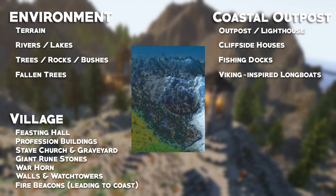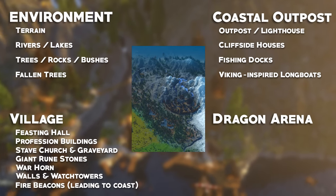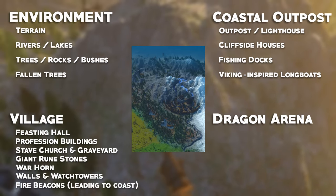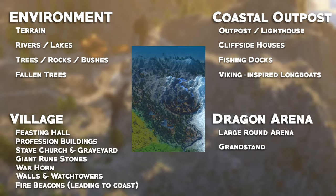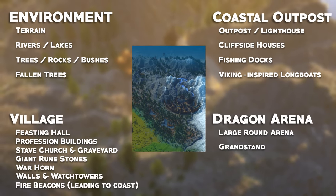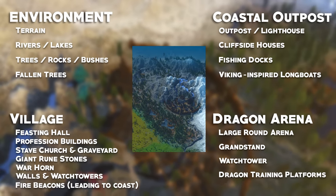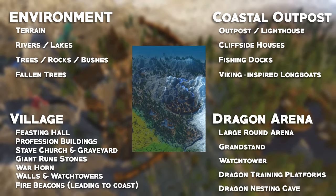Hidden deep within the mountain range is the Dragon Training Arena. This was where our Vikings trained and tamed their army of now-deceased dragons, and it's going to feature a large round arena, some grandstands from which the village folk observed training, battles, and now sporting events, a watchtower, dragon training platforms to assist the dragon tamers, and lastly, the home of the dragons — their very own nesting cave. Believe me when I say, this is the biggest transformation in the Ultimate Survival World.